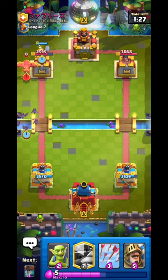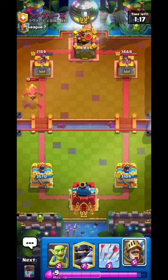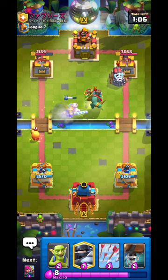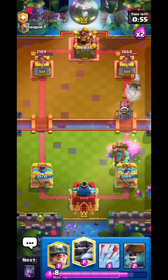Let me think - he would either go Goblin Giant on front or put Sparky on the back. Yep, there it is. Going Prince to tank the Phoenix and kill the egg - now we have a decent counter push. He puts Goblin Giant as expected. The Prince does some good work. Going Goblins to bait out Arrows first. Going Mega Knight for everything, then Bats since he used the Arrows.